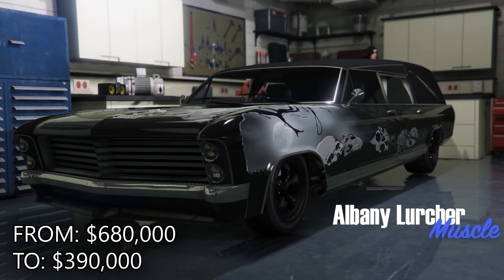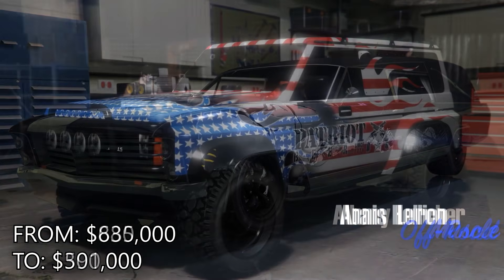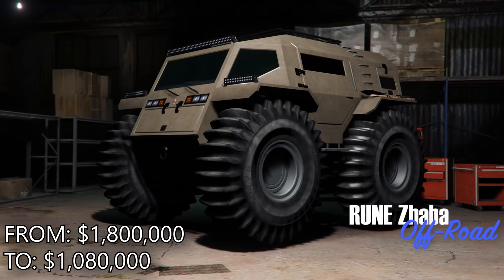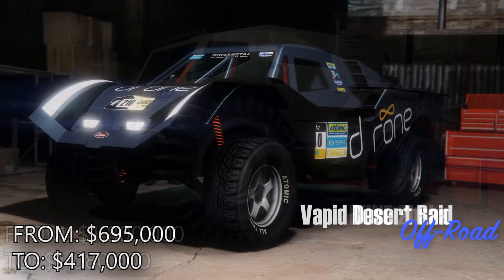This week there's 30% off the casino penthouse, decorations, and renovations, 40% off the Lurcher, Hellion, Zeba, and Desert Raid, and 30% off the Karakara 4x4 and the Gauntlet Hellfire, as well as 50% off laser weapons.